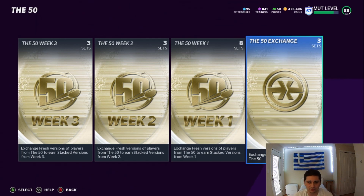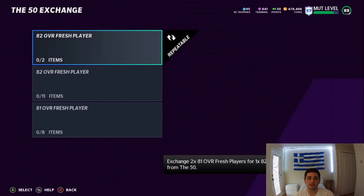Let's get into it. We got a lot to talk about in this coin making method. There's new 50 players, there's a whole new exchange system, and a lot of people are pissed. I'm not because I don't care, I don't even have 81s left. But if you guys do have 81s left, I know you're pissed. But there's a lot of things you can do with these 81s and these 82s. So we're going to talk about the exchange.